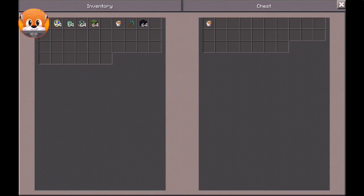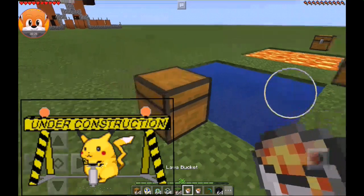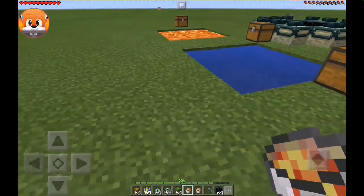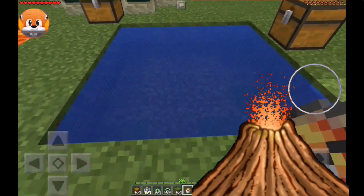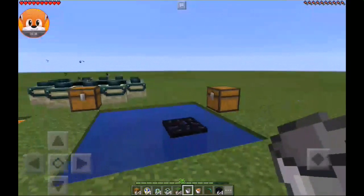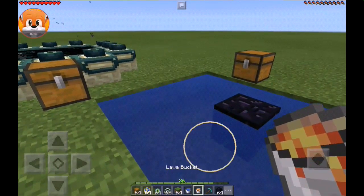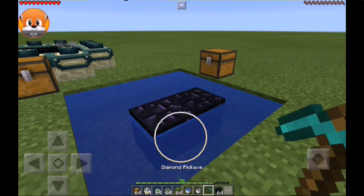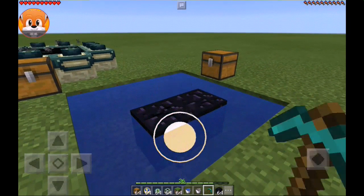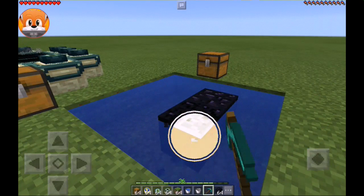First thing, we're gonna start with the water. You get less obsidian from water, so you're going to need a lava bucket. When you pour the lava inside the water, you get obsidian — just like that. It's an easy way to get obsidian. It's easy to get water, but you won't get as much obsidian this way.